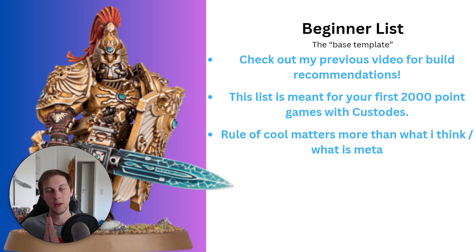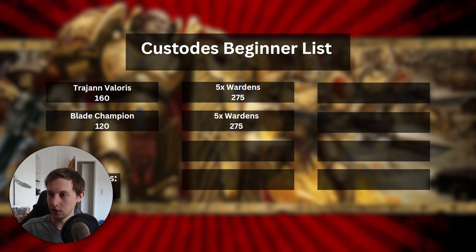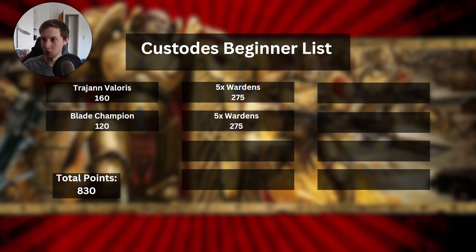With that out of the way, let's jump into the actual list. We're going to go through it step by step. This is the Custodes beginner list base template in my opinion. It consists of Trajan Valoris, a Blade Champion, and 2x5 Wardens.